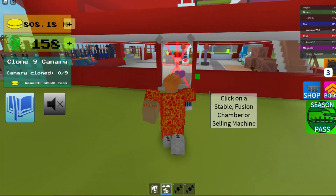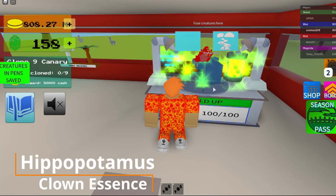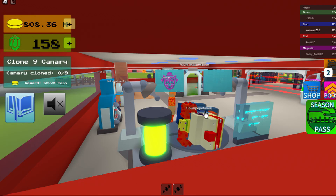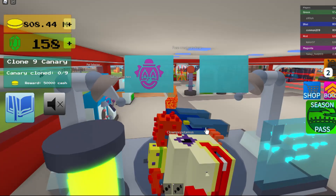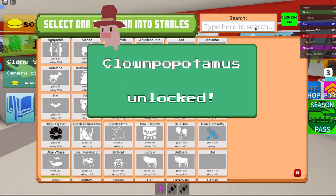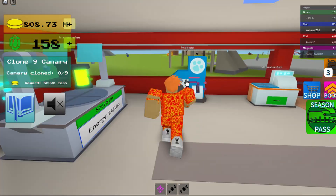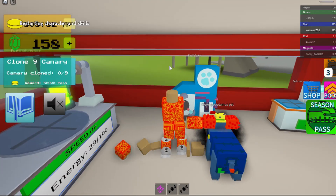Now let's fuse them. That's how the Clownopotamus looks. The scales on it are attract and resist suffocation. Gold per second is 250 gold per second, and selling value is 4000.